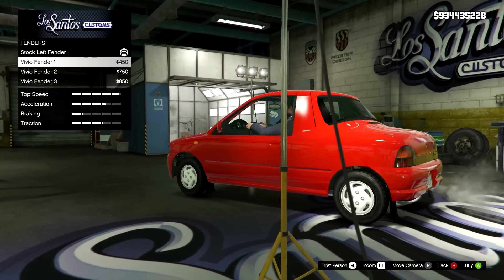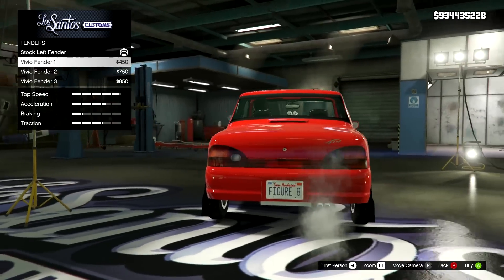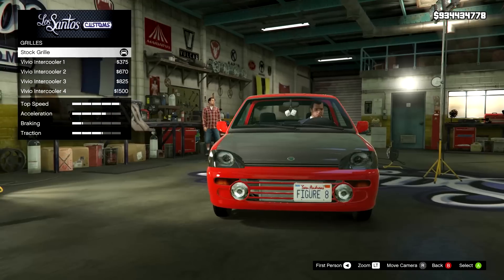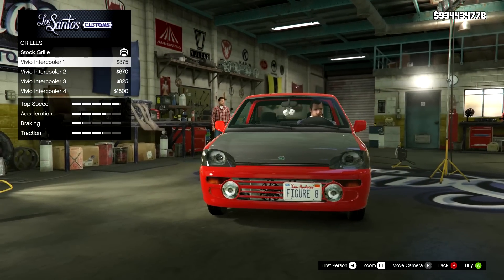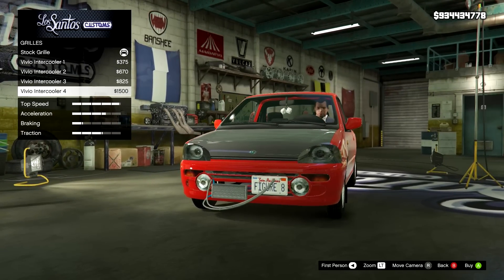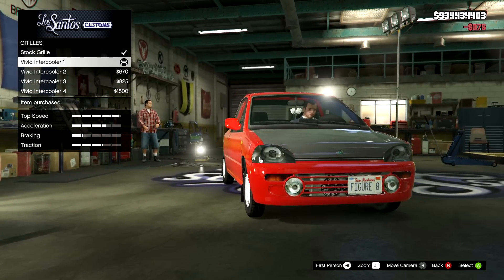On the fenders: stock, then Vivio fender one which is mud flaps, then tiny little bolt-on arches, then bolt-on arches with mud flaps. I'll go for the little mud flaps — like a little rally option, a rally-inspired option from the factory. On grills: we have the standard one, then one with a better intercooler, then a black intercooler, then an oil cooler on the outside — which I'm definitely going to be using for the bosozoku style one. But for now I think we go with the one with the fans — that's a cool standard tuning option.